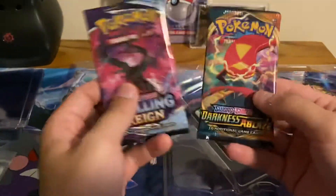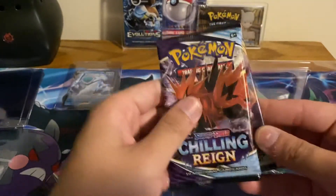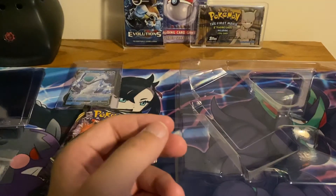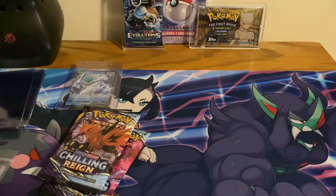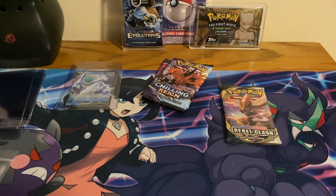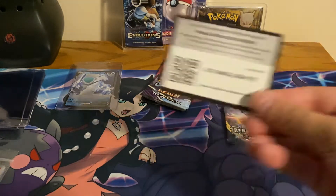Let's see what we got — we got Chilling Reign, Darkness Ablaze, Chilling Reign, Rebel Clash, and for the lucky person... alright, we're gonna save Chilling Reign for last. Since I have the complete Darkness Ablaze set, I'm going to start with the Darkness Ablaze code card.